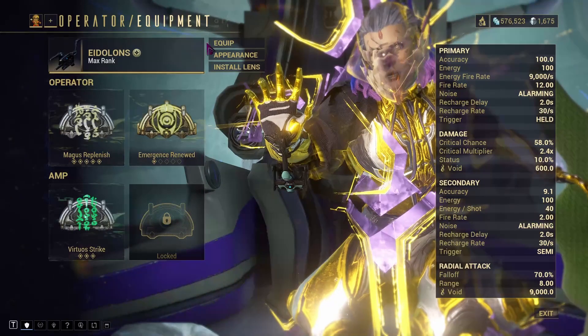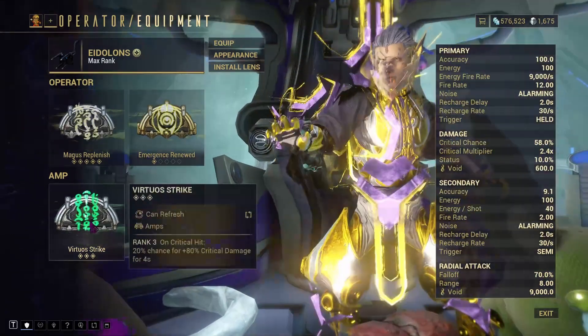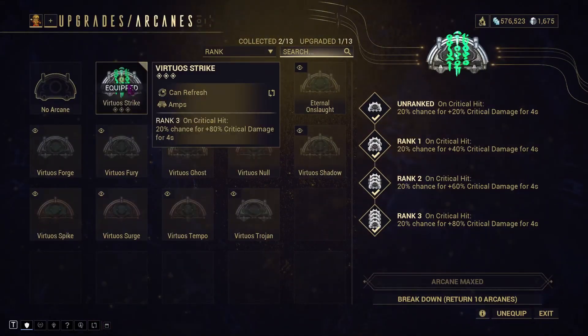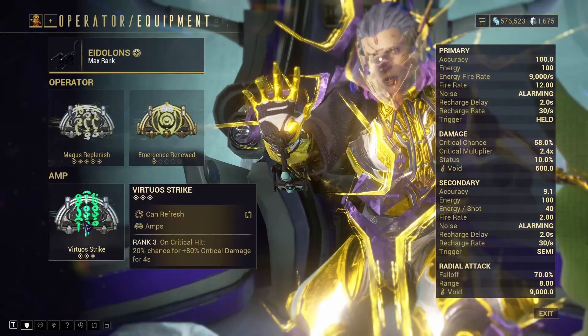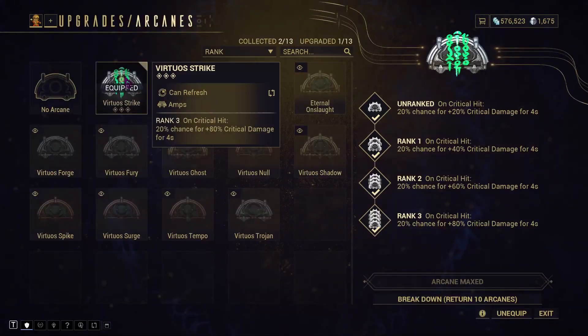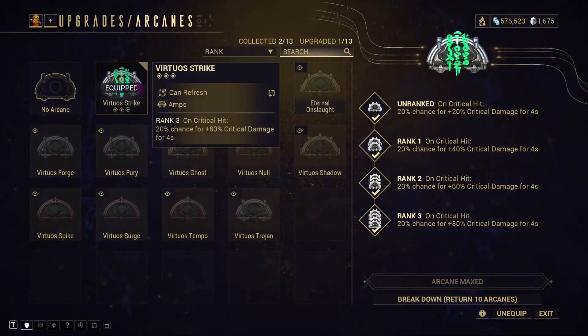Once you upgrade, things get better. You can go to the equipment screen, click Equip on your amp, and once you've crafted more amps they'll all show up there. Just pick whichever one you want and equip it.